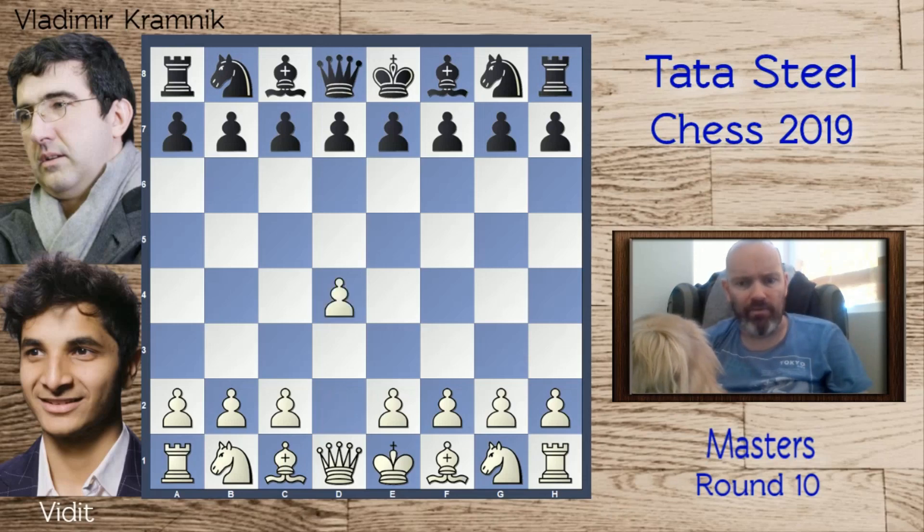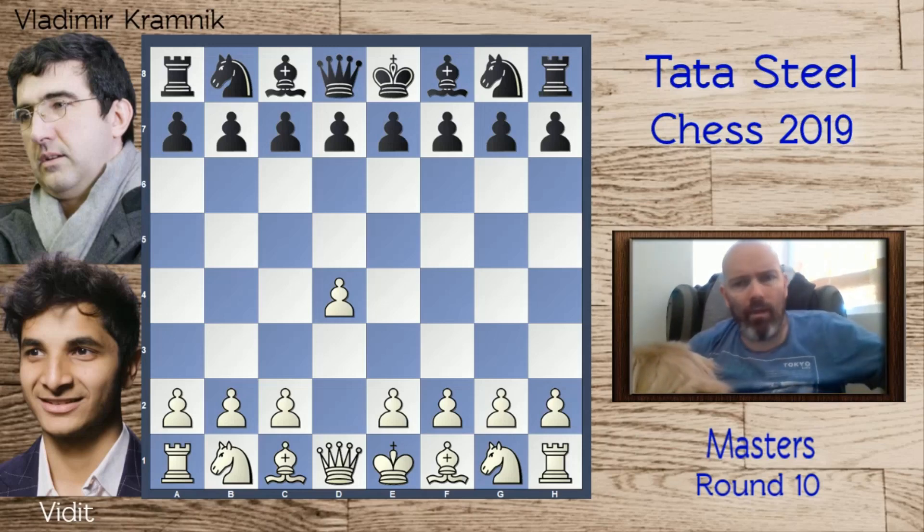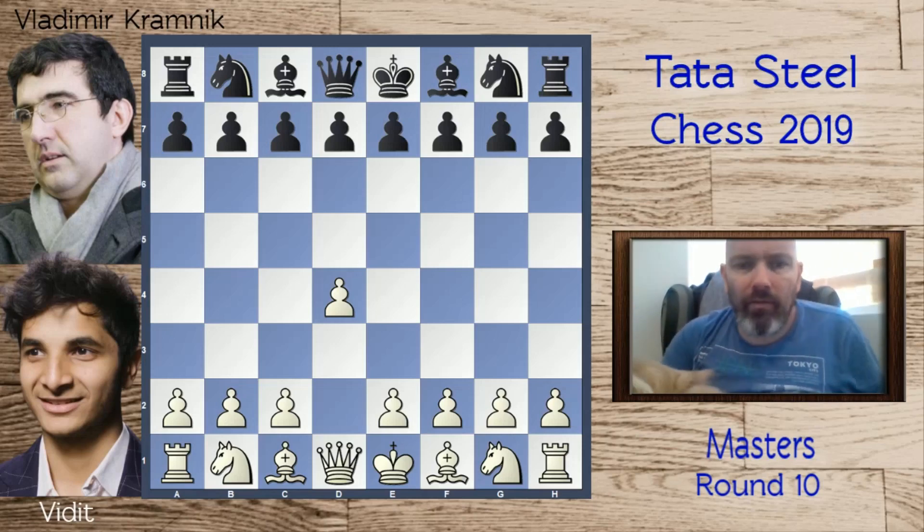Let's get on to the game. Vidit had the white pieces and opened with pawn to d4, and Kramnik played knight to f6.